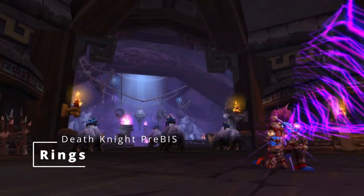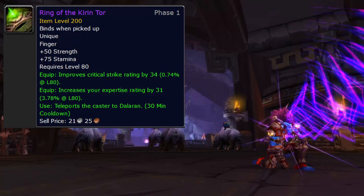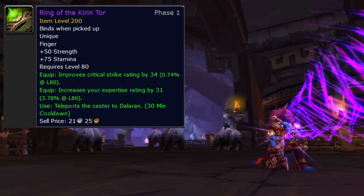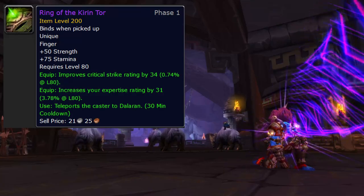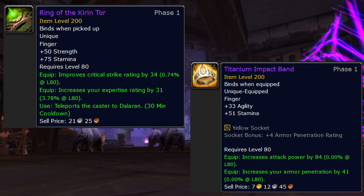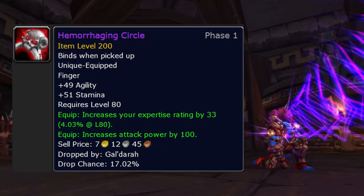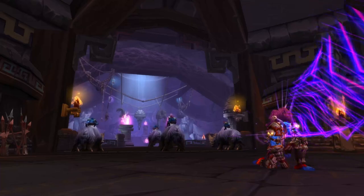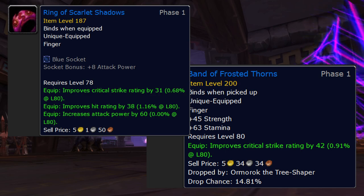Rings: Ring of the Kirin Tor is a good ring and the teleport is really cool, but it's expensive - 6,800 gold at exalted. If you're buying it for the teleport anyway, it is a good ring that gets upgraded over time, but it's not P1 BiS. Just below that is Titanium Impact Band - also not P1 BiS but shouldn't be too expensive for long; I'd probably try to grab this one, also made by JC. Third place is Hemorrhaging Circle from Gal'darah in heroic Gun'Drak - a pretty good piece and you'll be in Gun'Drak for other things anyway. Use it as long as you're not wasting that expertise. For easy-to-get options: Band of Frosted Thorns from heroic Nexus is pretty decent, and Ring of Scarlet Shadows is crafted, should be pretty cheap, and is really strong if you're down on hit.